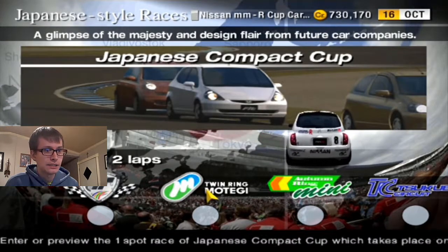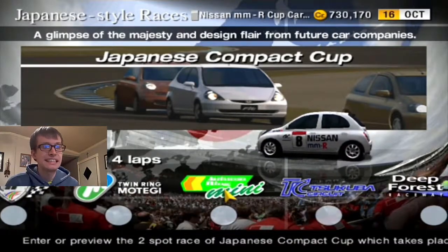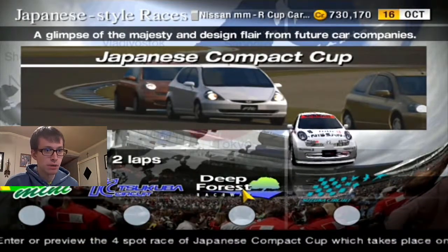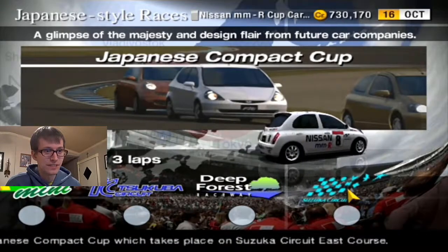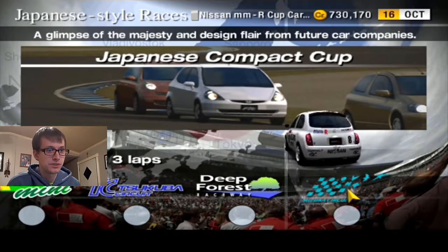We got Twin Ring Motegi. Short course or East short course? It's always the East. And Armoring Mini reverse, and Tsukuba Circuit, Deep Forest Raceway reverse — all the reversals. JJ's reversals do this when we're going around the track forward, just wait. And then Suzuka Circuit, East short course.